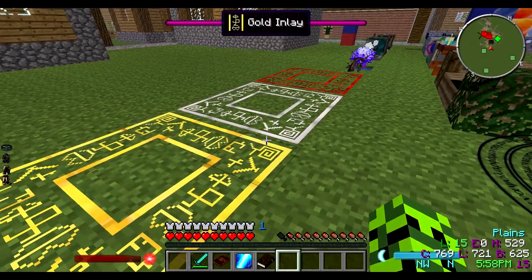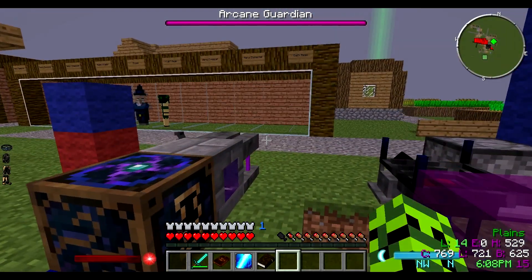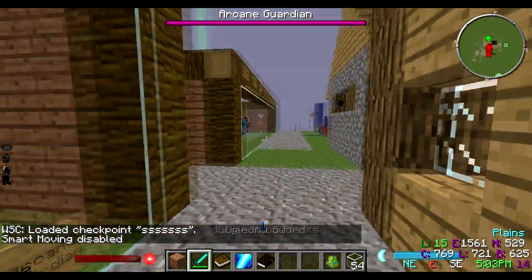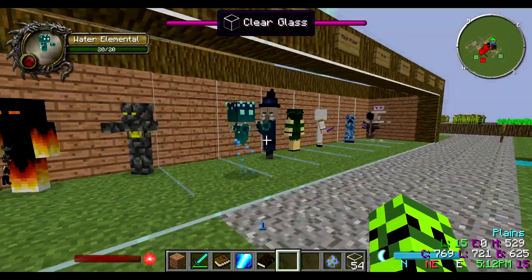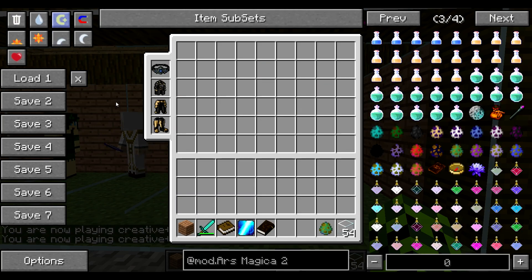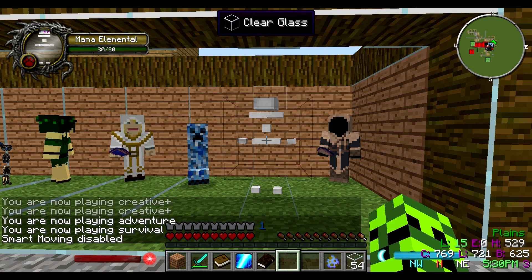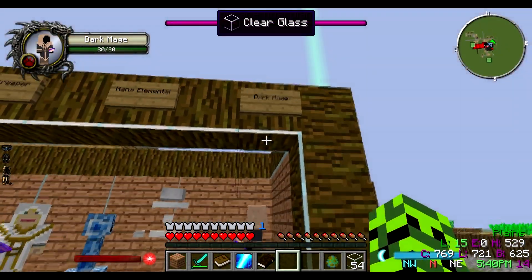These are different altars used for summoning - monster summoning and boss summoning. Some of the mobs sometimes disappear, so I saved a checkpoint and loaded it. Here are all the mobs - some of them are hostile and some of them aren't. There was one mob that didn't like sunlight so I had to put them inside the house. This is a dark mage - this guy actually doesn't like that other guy at all, so if you put them next to each other they'll fight to the death. He is hostile - yeah, he doesn't like me.